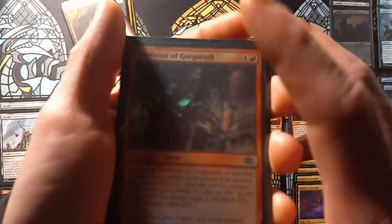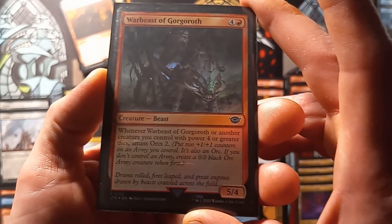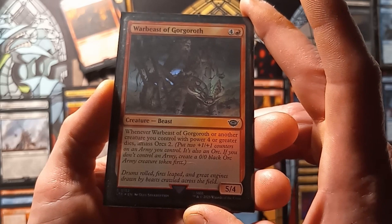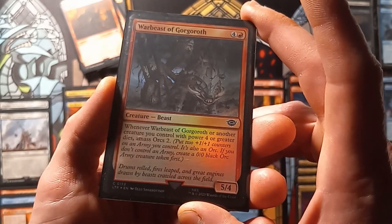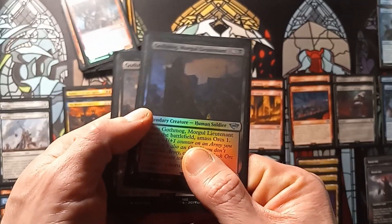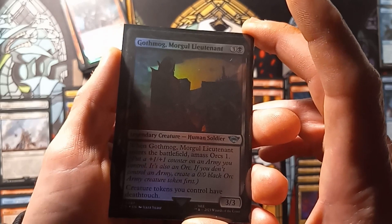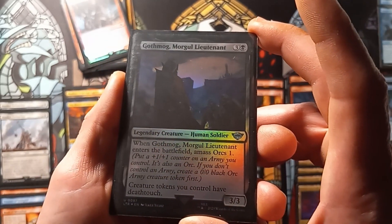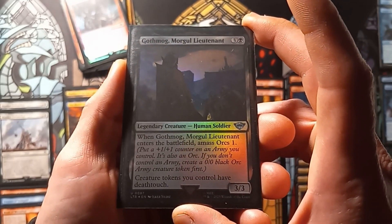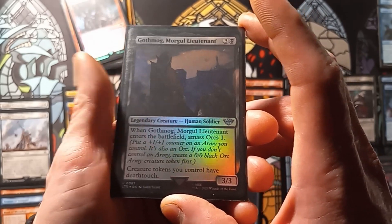We've got two copies of War Beast of Gorgarroth. It's a 5/4. Whenever War Beast of Gorgarroth or another creature you control with power 4 or greater dies, amass orcs 2. Next up, we have two copies of Gothmog, Margul Lieutenant. It's a 3/3. When it enters the battlefield, amass orcs 1. Creature tokens you control have deathtouch.